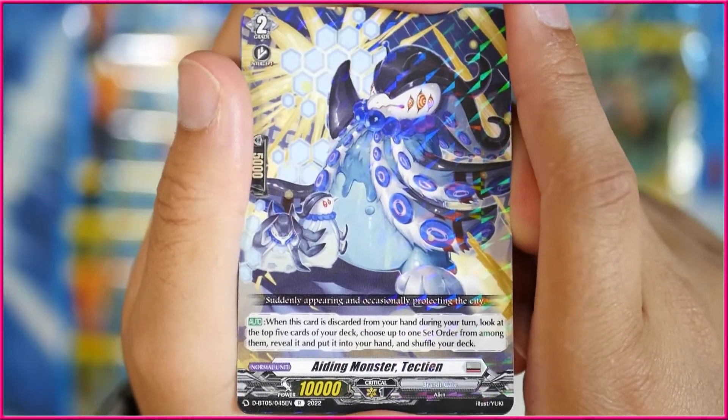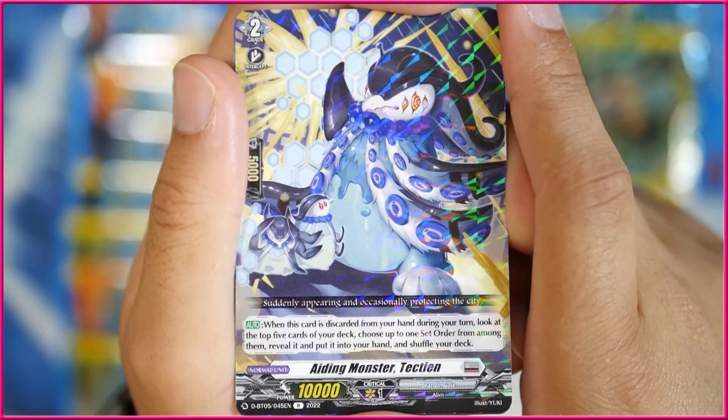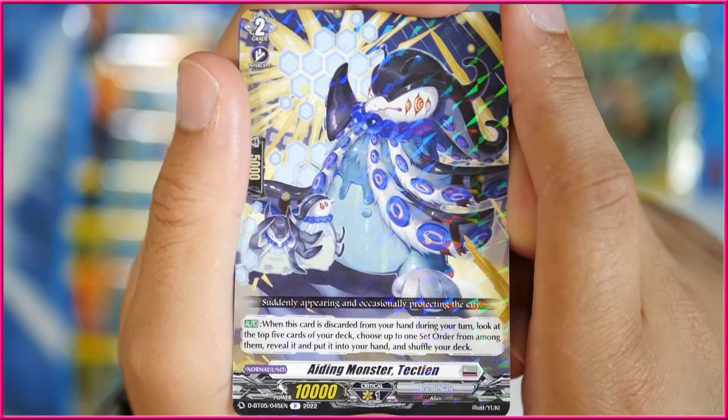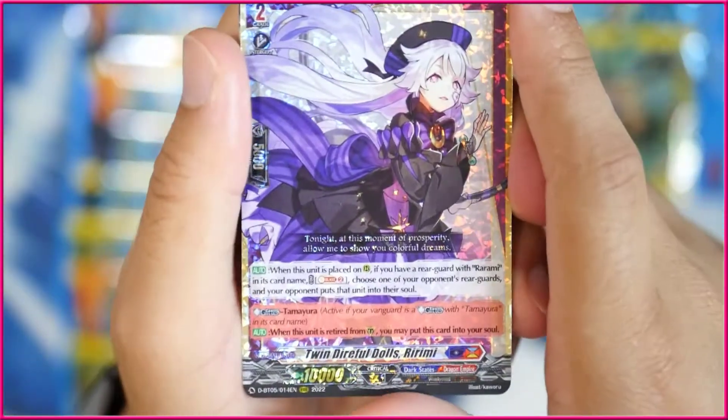Then we've got Aiding Monster Tectian — when this card is discarded from your hand during your turn, look at the top 5 cards of your deck, choose up to one set order from among them, reveal it, put it into your hand, and shuffle your deck. It's probably one of the best rares in this whole entire set.